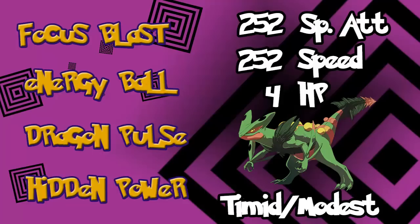Everything else is kind of useless. There are two nature options: Timid or Modest. Go with Timid if you want a chance at outspeeding Mega Beedrill, because they speed tie — both have 145 Speed. Otherwise, go Modest.